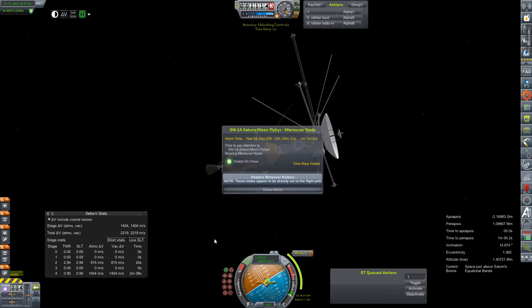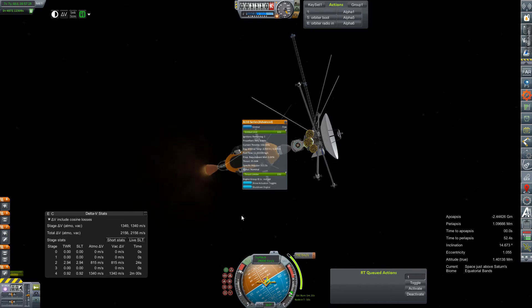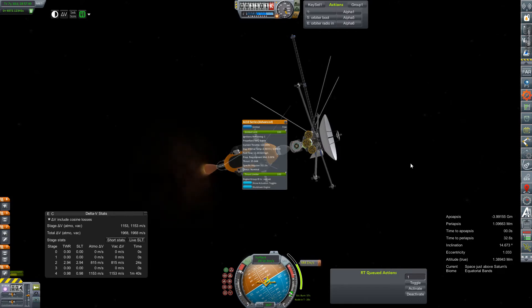Alright, here we go. Ullage. Engine is good. Ignition - it's a good light on our AJ-10. Does this thing have limited ignitions? It does - oh, we only have one ignition left on that. Well, that is very interesting, because I know we're going to have to do a plane change, and that's going to cost probably a good bit of delta-V. I launched these things so long ago that we didn't have the AJ-10s with infinite ignitions, which have certainly spoiled me quite a lot.